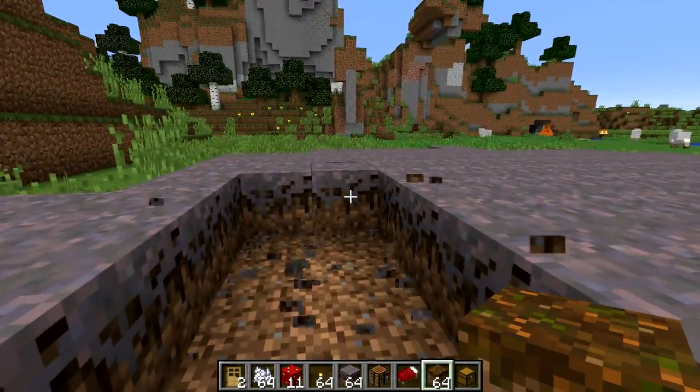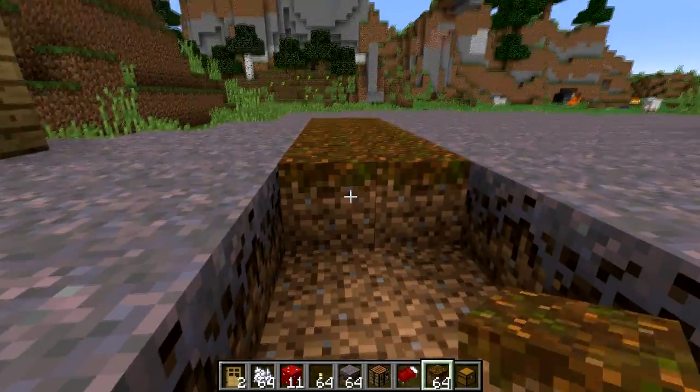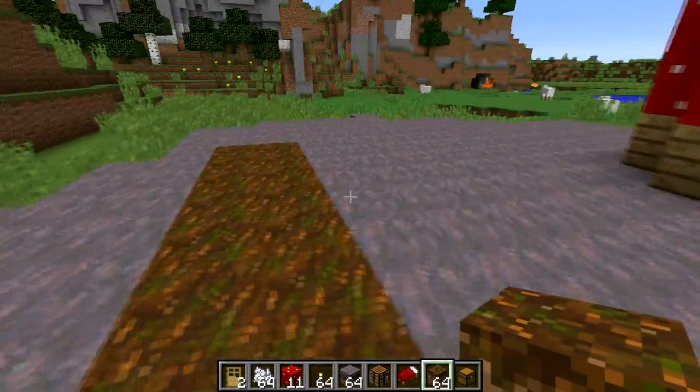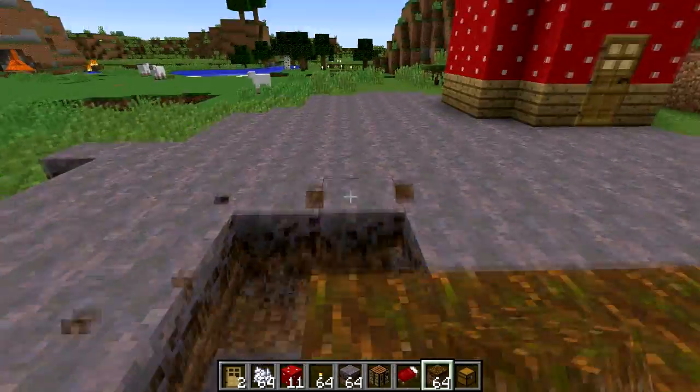With this anyway, we're going to make the path out of the podzol stuff. Because they're both blocks you can plant mushrooms on — you can place mushrooms on both of them. There's no other blocks you can do that on unless it's dark. So it works quite well. I think it's quite cool.